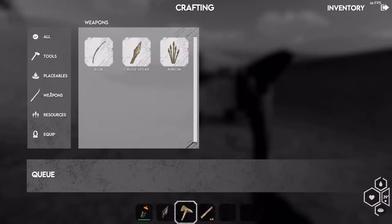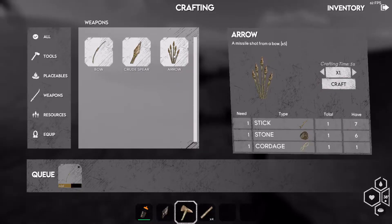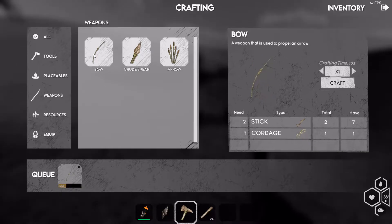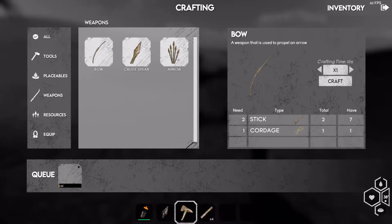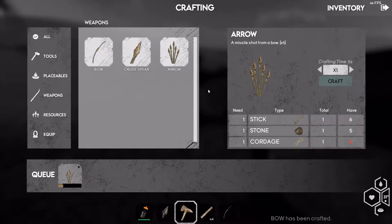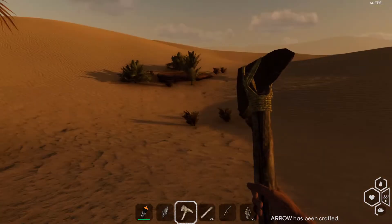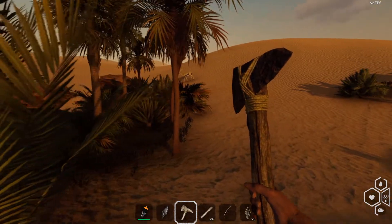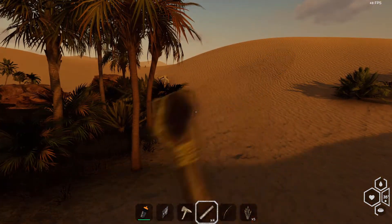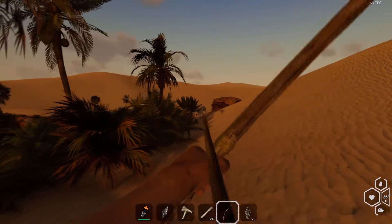Let's check the weapons section in the crafting menu — bow, craft. We can do an arrow. Just one arrow? Let's try for five. The sun's setting. Let me hit five — let me hunt.